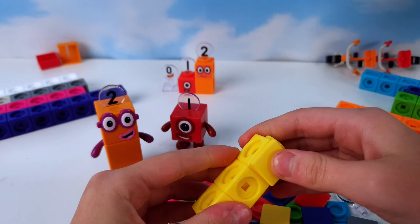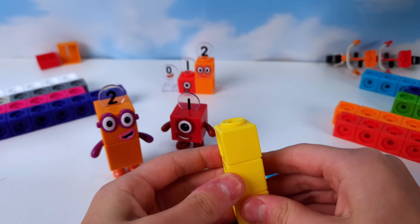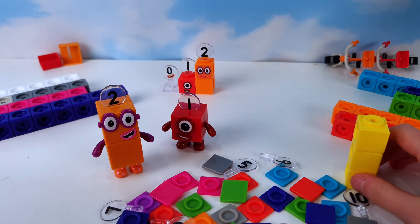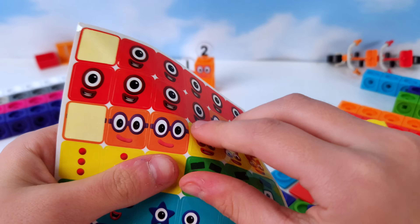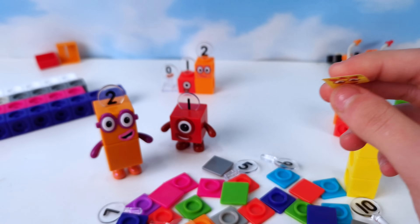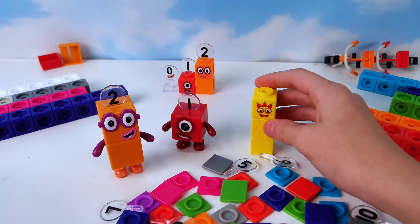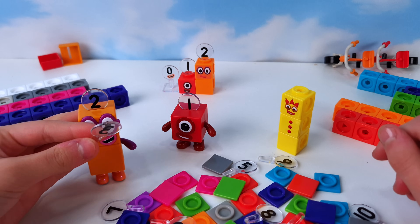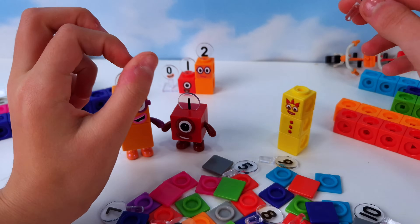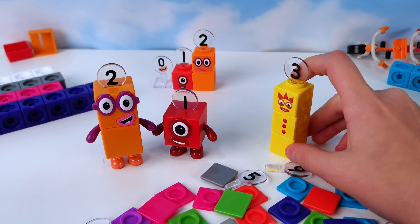Now we'll place the little squares and put the face on. Where did my sticker sheet go? Oh, and he also has buttons — how fun. Let's put his face on first. Hello, number three. Thank you so much for making me. Here is your hat. Awesome, thanks so much for helping me.